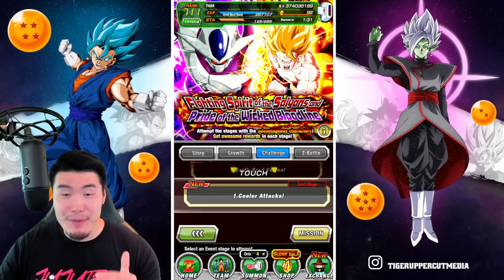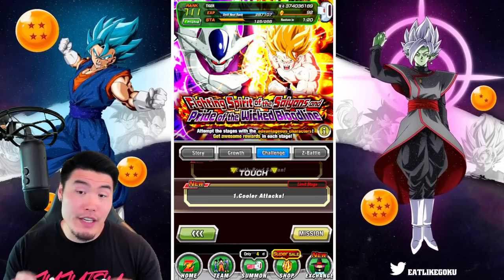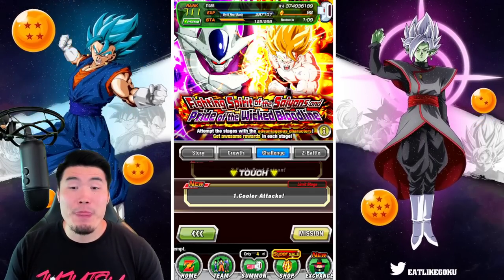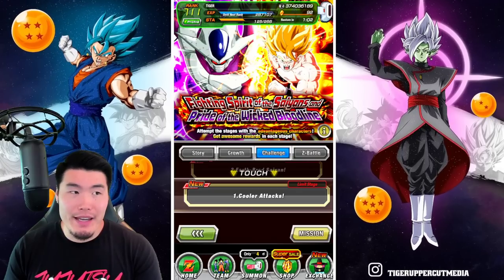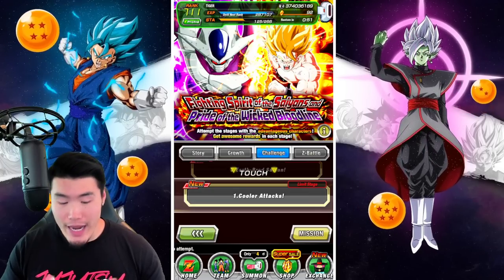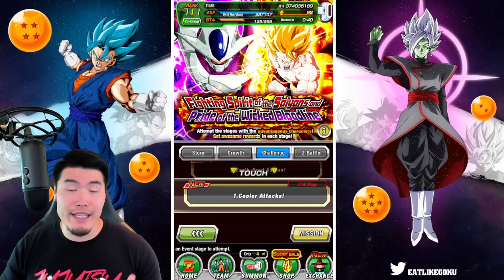Alright guys, so today we are going to be taking on the new Goku and Cooler event called Fighting Spirit of the Saiyans and Pride of the Wicked Bloodline. I know this event came out a few days ago and a lot of you guys have probably already completed it, but I haven't had a chance to run it until now. I wanted to do a stream just for this event, but someone told me it's not that hard — each stage only takes about 3-4 minutes to complete.